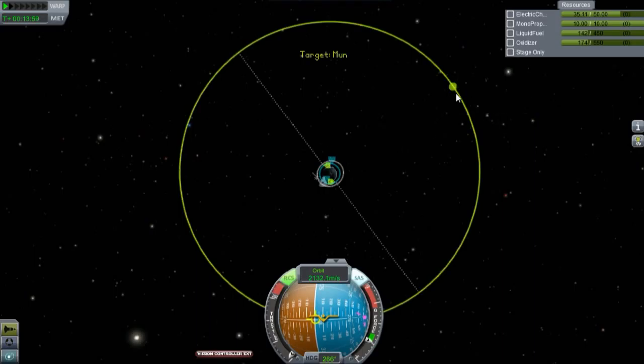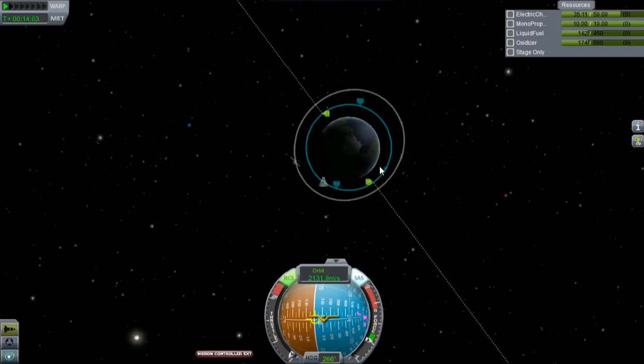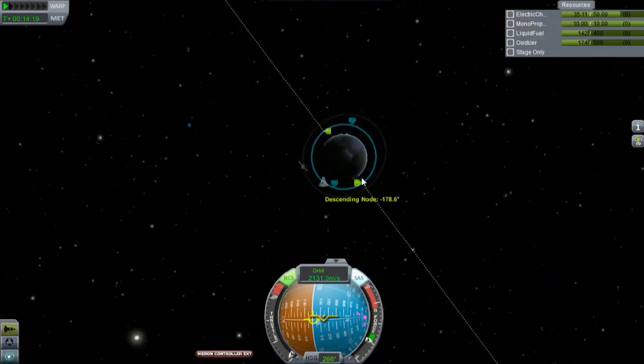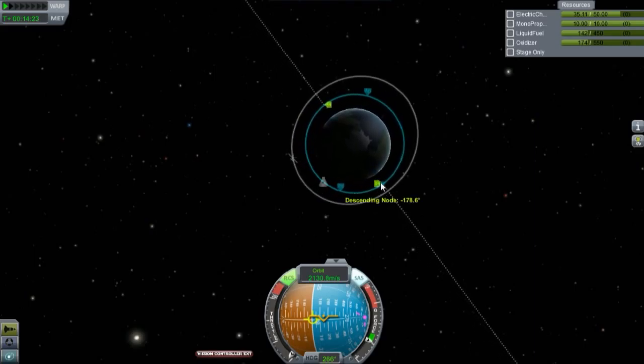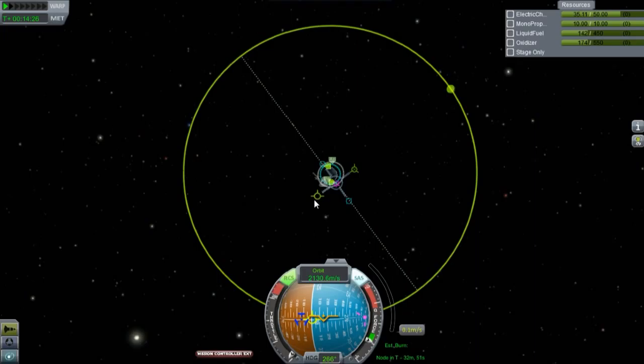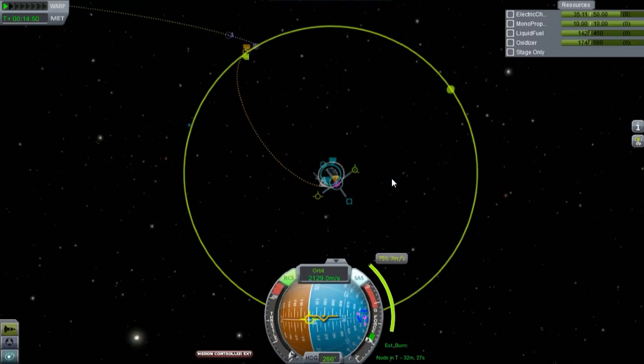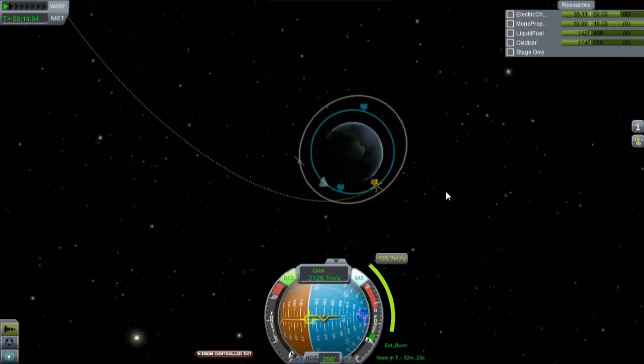We set the target to the Mun and then look for the descending node. When we burn prograde from that node it is going to descend us to the Mun — our altitude will descend in relation to the Mun even though it'll be ascending from Kerbin. That's where we want to go. We set our markers there and add a maneuver node. This is just a guideline — we don't have to follow this maneuver exactly, but it also gives us a time-to-node marker. We want to use as little fuel as possible. Right about here is where we want to make the connection. We have 32 minutes, so we'll go ahead and warp back around to that point.